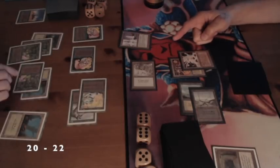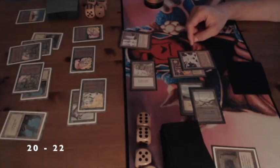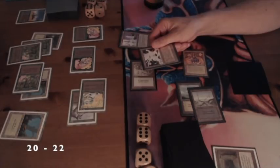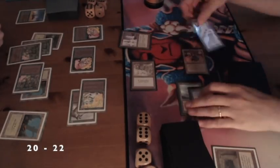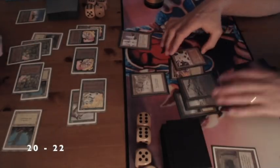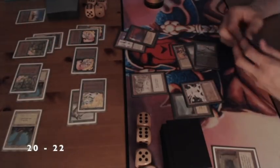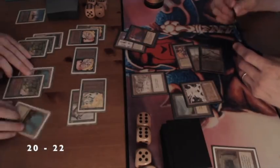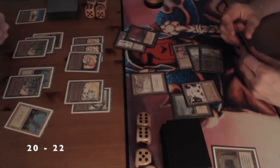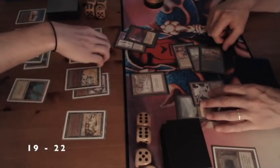A Llanowar Elves, and I'm attacking now with my 1-4 Enchantress. He's just pumping his Mishra's Factory and blocking, so nothing really happens — kind of calling a bluff. Second main phase, playing another Llanowar Elves. I've got four Llanowar Elves now; I kind of need one of those big bad green creatures. And here's the Underworld Dreams from my opponent.